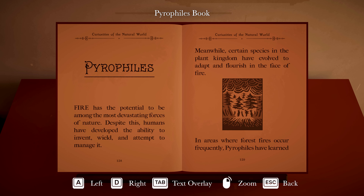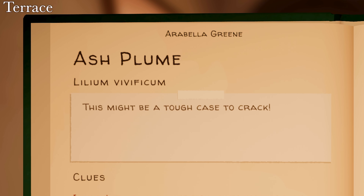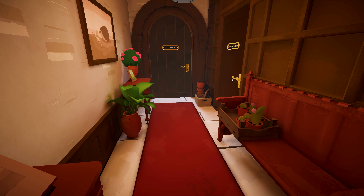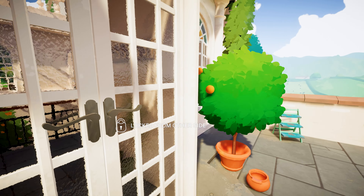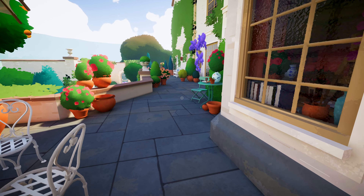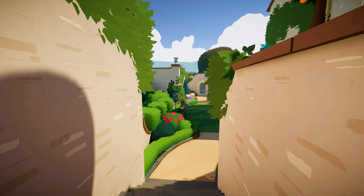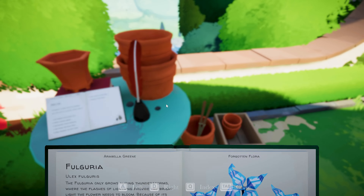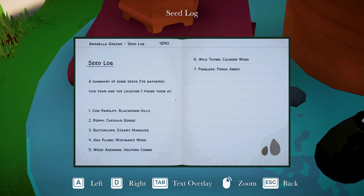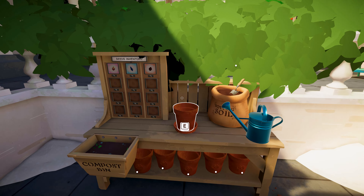Now we have a key to the next gate in the backyard - pyrophiles! Next one: Lilium vivificum, ash plume. Seed packet located in the rose garden, and we have a key to the back terrace painting room. I found my seed packet. Next: a seed log summarizing seeds gathered this year and their locations. Let's go check out this new plant - it says it's a tough one to crack.